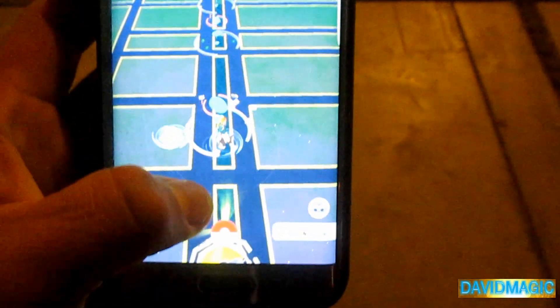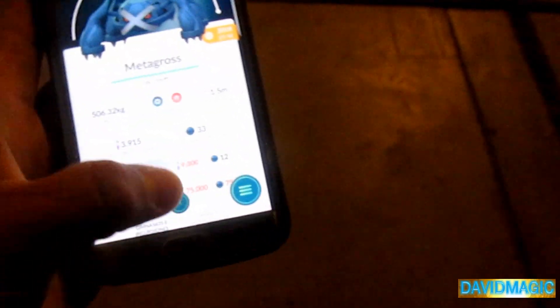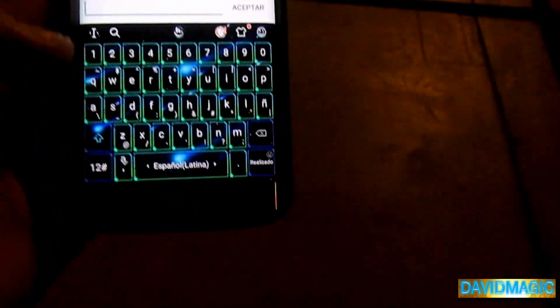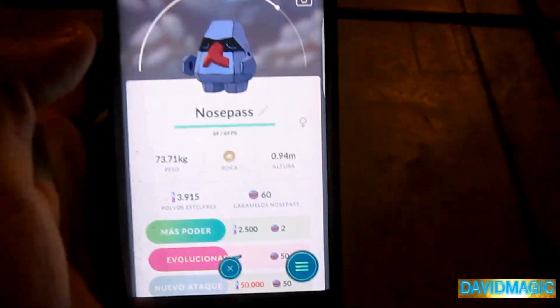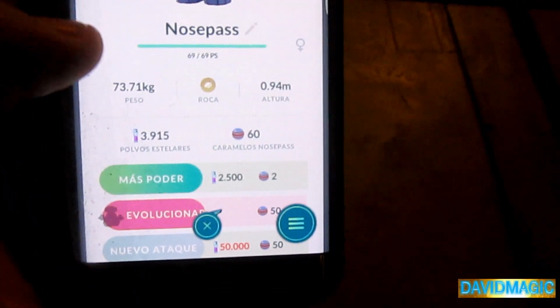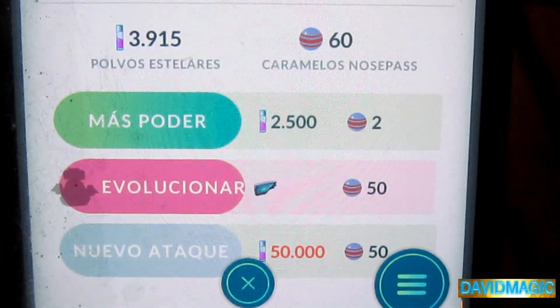Pero no solamente eso, también nos da la opción de poder buscar a Nosepass — acá lo tenemos. Y tampoco tenemos caramelos de Nosepass, pero también podemos evolucionar con este tipo de cebito, como pueden ver en la parte de abajito, ahí nos pide para evolucionar.